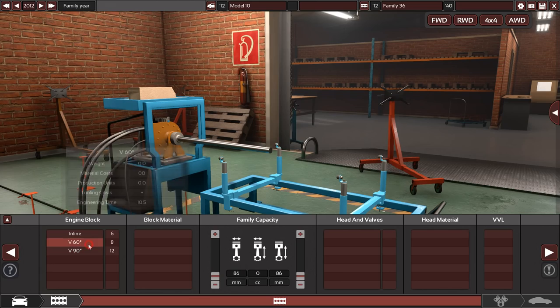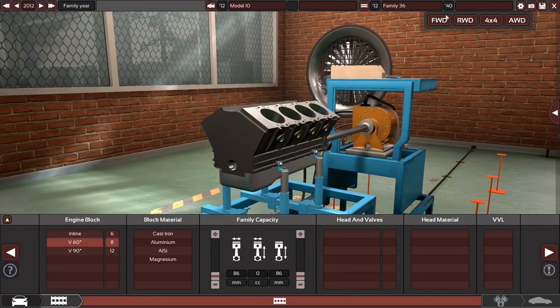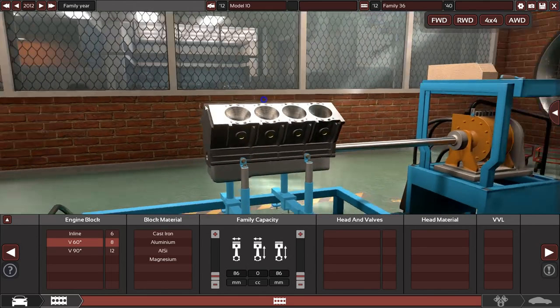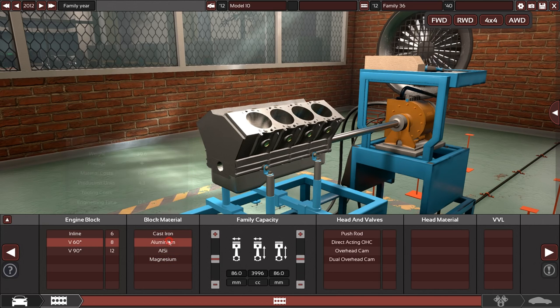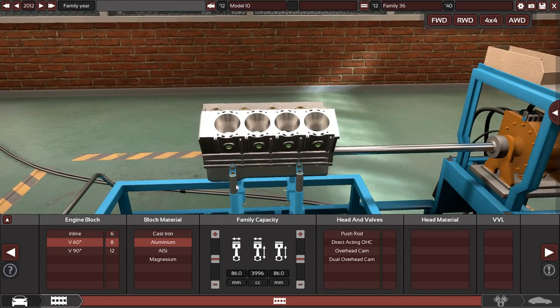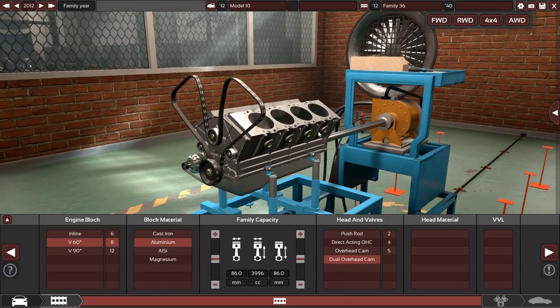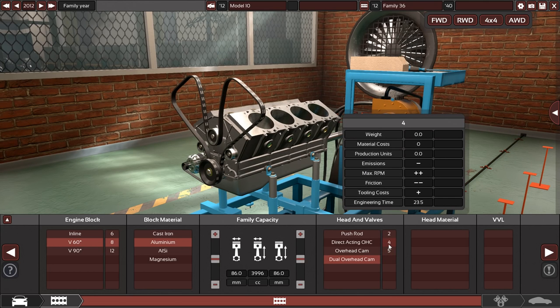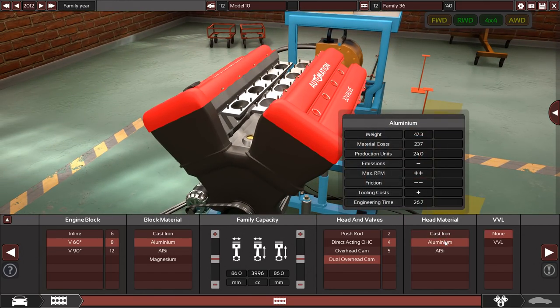Now the engine — we are going to go for a V8. We're going to want a fairly alarming amount of power. We'll go with aluminium block and aluminium head — aluminium for the whole thing. I love making high revving mad engines; I'm a big fan of having the engine able to rev very high. We'll go with four for now — might change my mind — and definitely want to stick with aluminium for that as well.